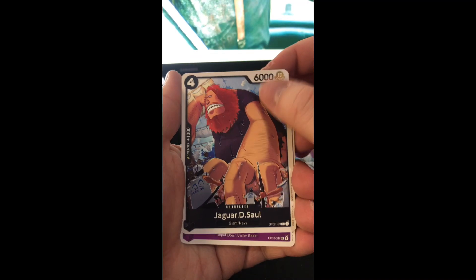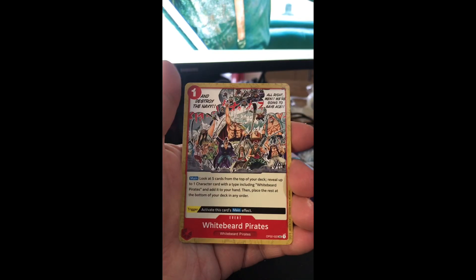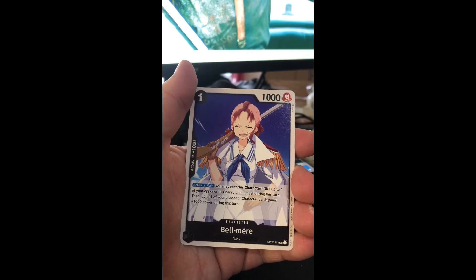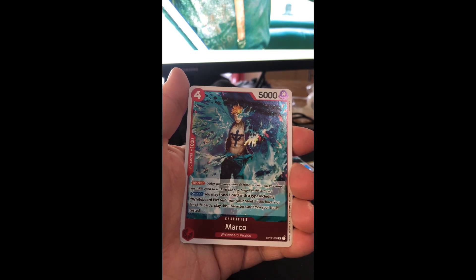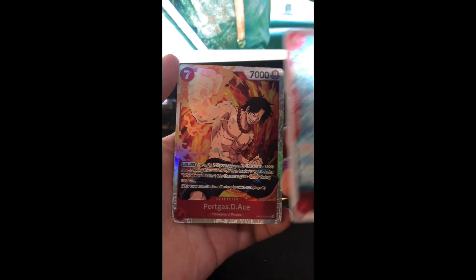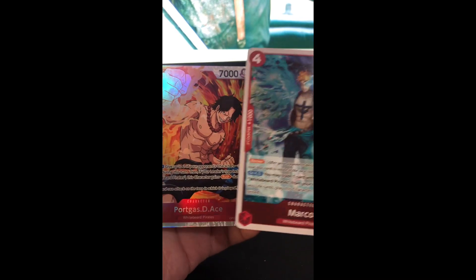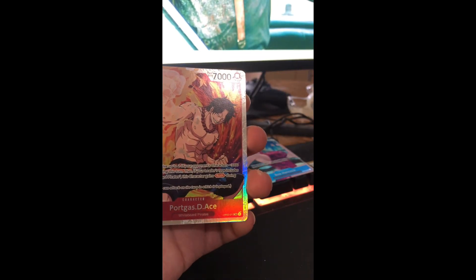For those of you who don't know, the last two cards in a pack are going to be your two hits, which will be either rares, SRs, alternate arts, those types. So Marco and Ace — that's our first SR.